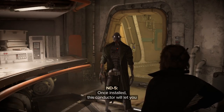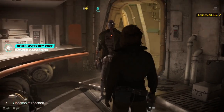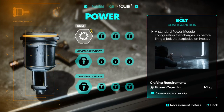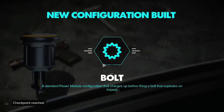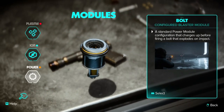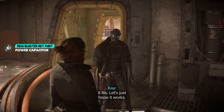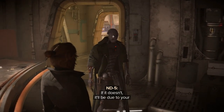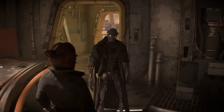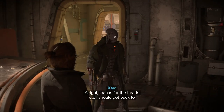Once installed, this conductor will let you release a powerful explosive bolt. You can use the workbench to build the module. Power. Cool. So I have plasma, ion, and power. Interesting. It fits. Let's just hope it works. If it doesn't, it'll be due to your inexperience and lack of tactical. Yeah, I get it. I've scouted some locations where you'll find the module useful. Alright, thanks for the heads up. I should get back to finding Ankh.